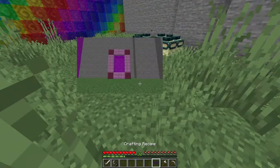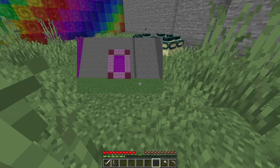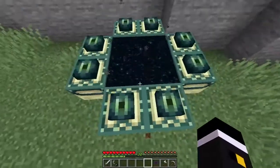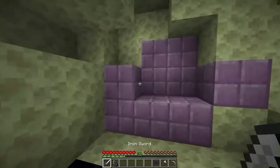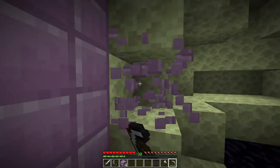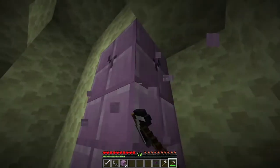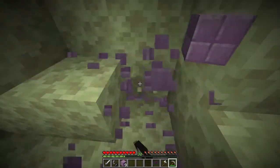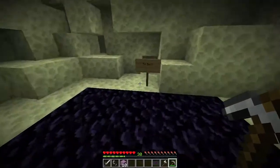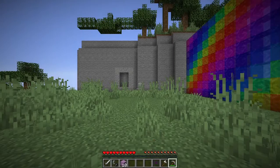I need purple and the new planks. There's an end portal which takes me to the End with purple. Get the purple box — it's like double purple, which is weird.